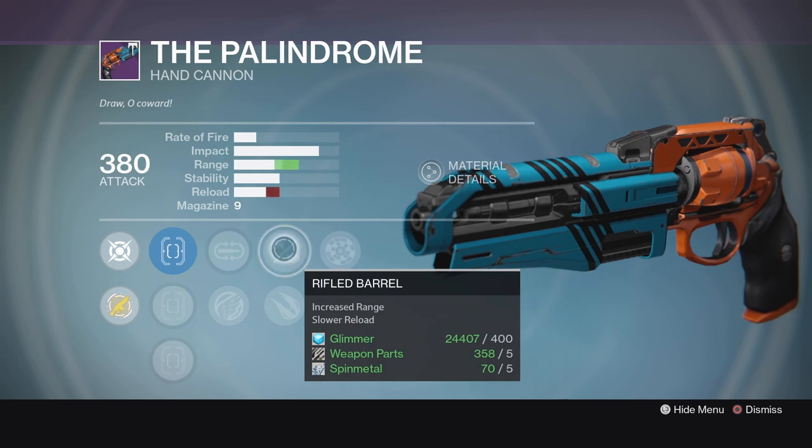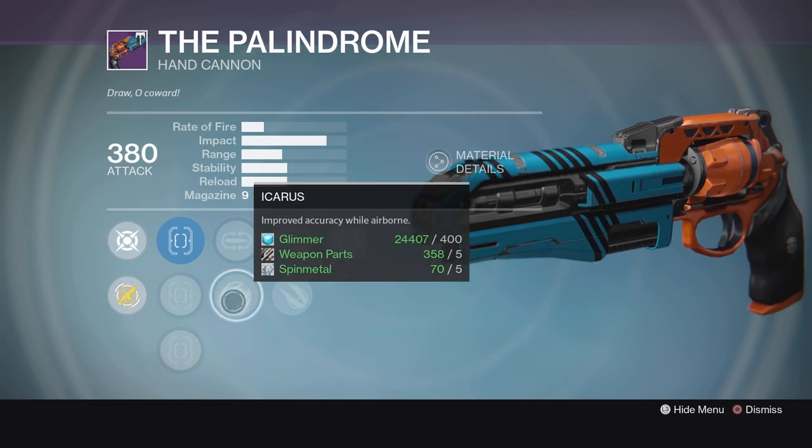It's got Rangefinder, Rifled Barrel, a choice between Mulligan and Icarus. Icarus is one of my favorite hand cannon perks. It's just so much fun to be able to accurately shoot while you're in the air, and so useful as well.